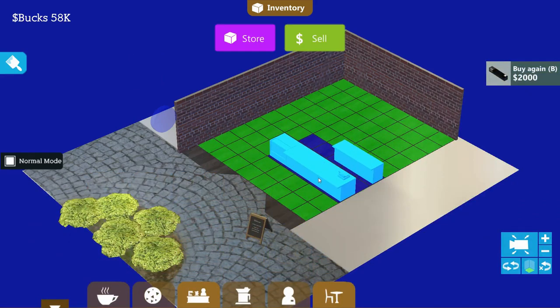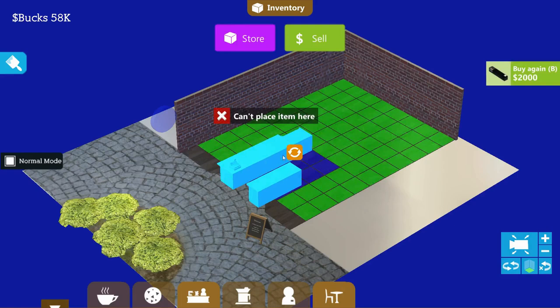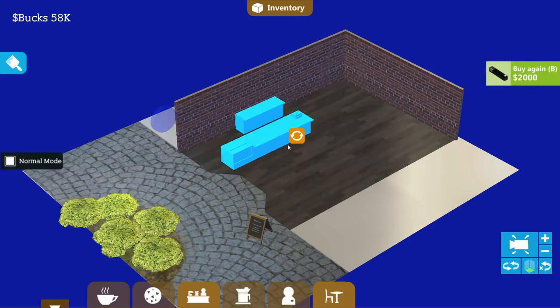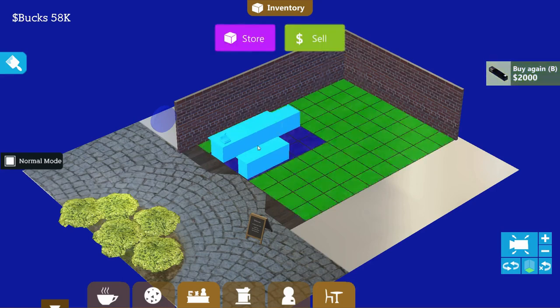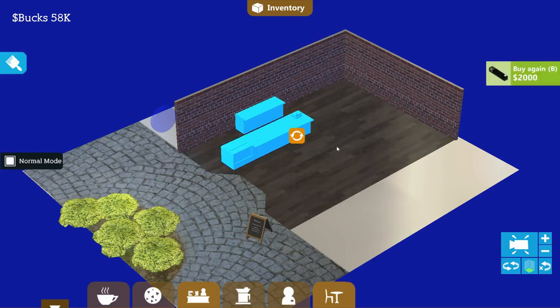Where do we want this? That's the real question. We could do it with the register facing outwards like this — that would work. Or actually if we do something like this, the register is right here and we'll give some people some time to actually come into the shop. All right, so we've got that placed.